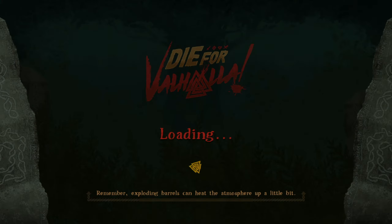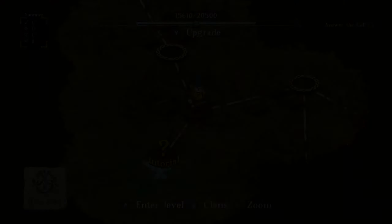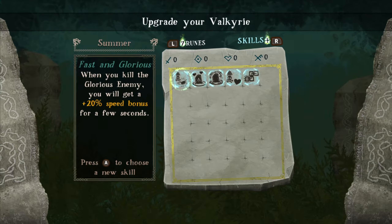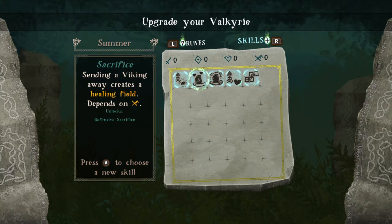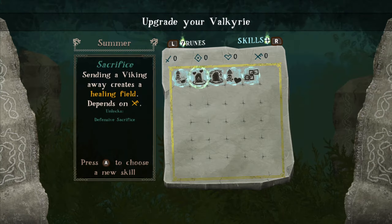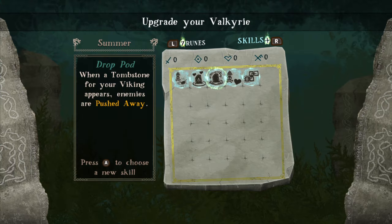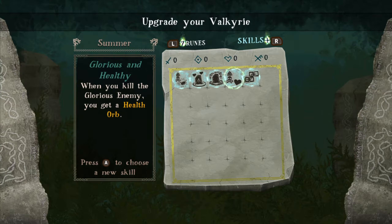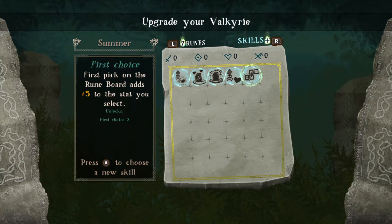Alright, let's keep going guys — this is going pretty well. Here we are on the map — we have a choice of different ways to go. It says press Y to upgrade, so let's press Y. Our upgrade choices include: Fast and Glorious — kill a glorious enemy and get a 20% speed bonus; sending a Viking away creates a healing field; when a tombstone appears enemies are pushed away; and kill a glorious enemy to get a health orb. There's also first pick on the rune board adds plus five stats.